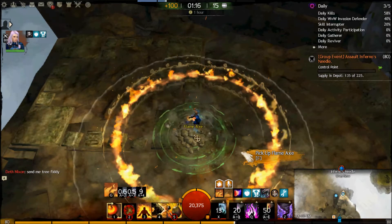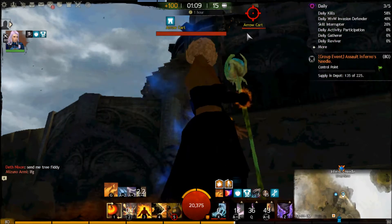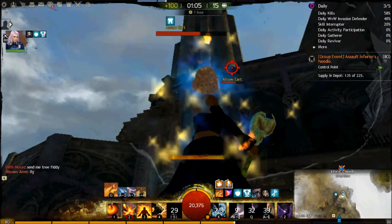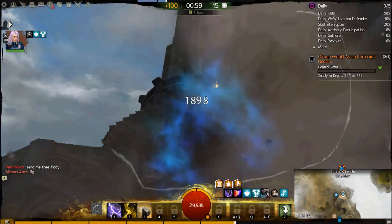After I get my power as high as possible, I will meteor shower this arrow cart in front of me. You will see it actually melt really quickly. A lot of meteor is still left over after it's dead. I go on tornado after I cast meteor shower, so that increases the damage of my meteors.